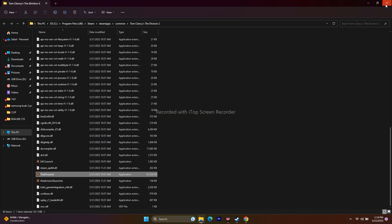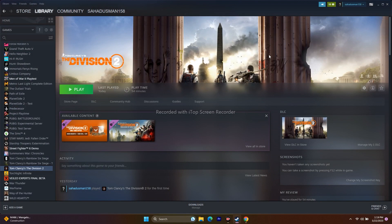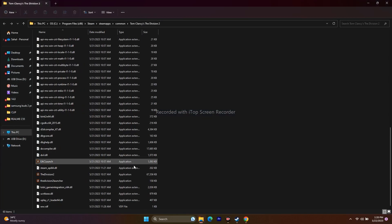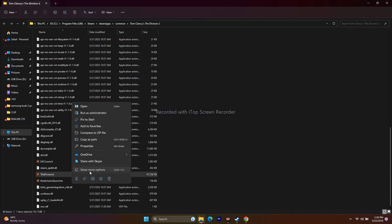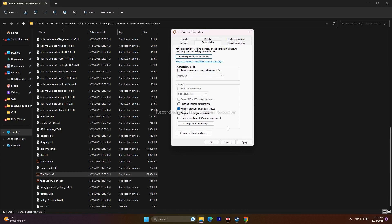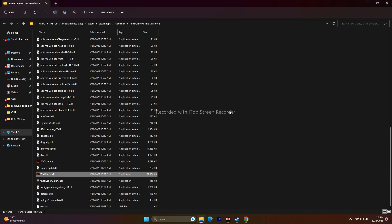The next step is to run the game as an administrator, which worked for many users. Navigate to the installation folder, right-click the Division 2 executable, go to Show More Options, then Properties, then Compatibility. Check 'Run this program as an administrator', click Apply and OK, then try to launch the game.